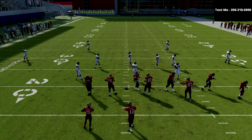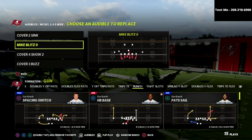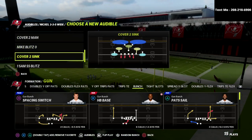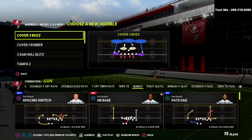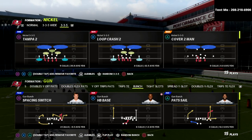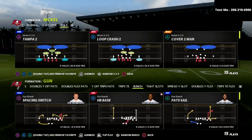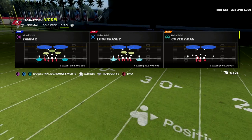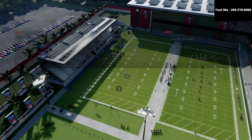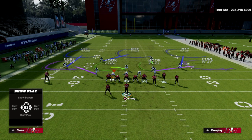If you're looking to learn more about the nickel 335 wide and why it's probably the most popular and truly the best defense overall in this game, I'd really encourage you to join my Patreon. By joining, you get instant access to every ebook released so far this year - we've released over 13 ebooks, eight on defense and five on offense, including one on the 335 wide. It's just ten dollars a month, and I'll put a link in the description below.